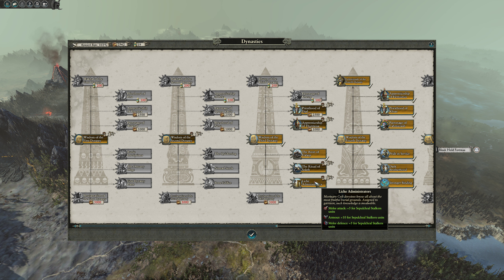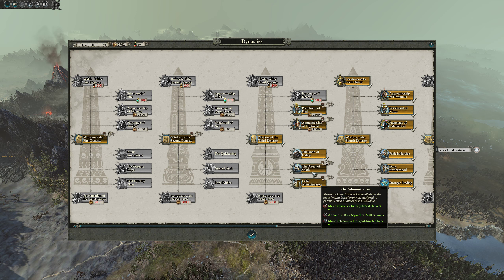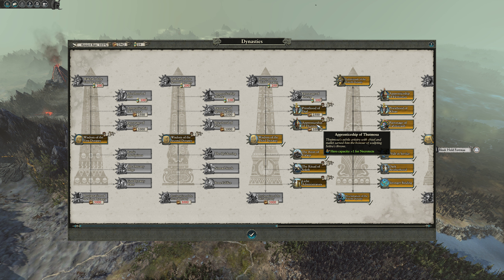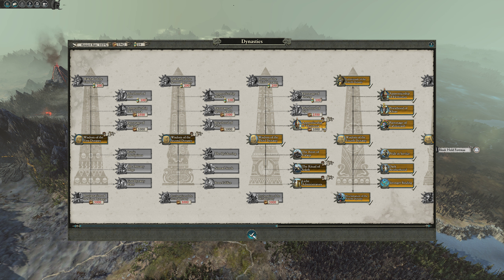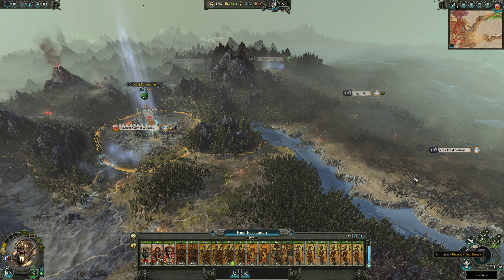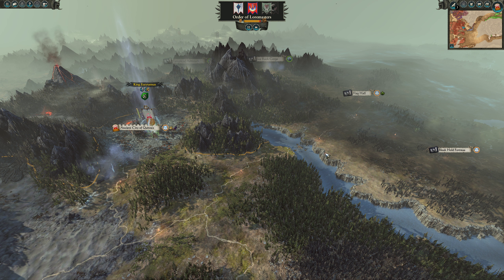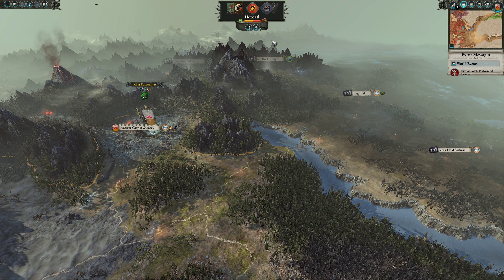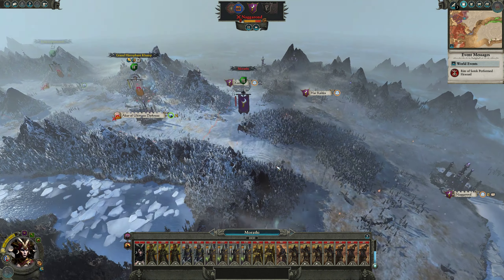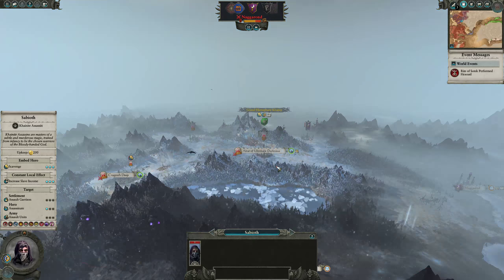We need tomb scorpions and sepulchral stalkers but we don't have either of those and won't for a while. Maybe we'll get an extra necrotech for 1000. We're getting a lot of use out of the crafting - just like in my Ungrim campaign with the Tomb Kings. Okay, come on Morathi - we can do this.